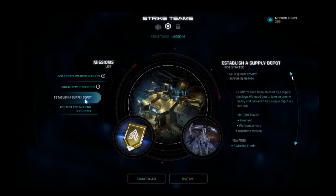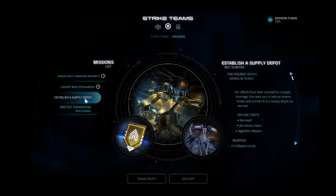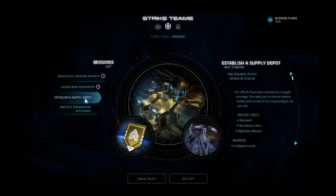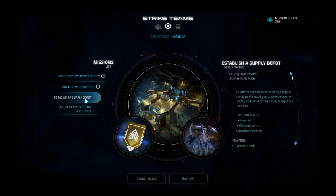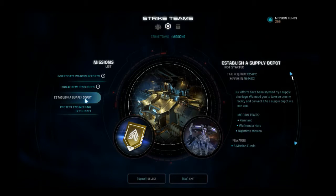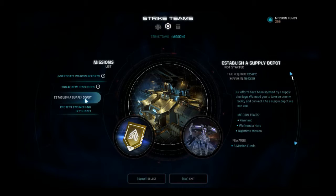So after that I kept alternating whichever group had the highest chance into silver. And after you succeed — you only need to succeed once — you get a load of experience, and then you can constantly send that group on silver while you send the other group on bronze.